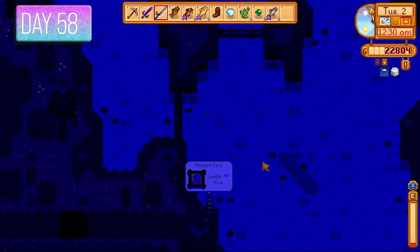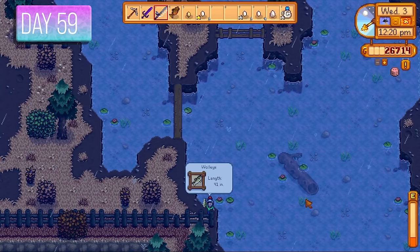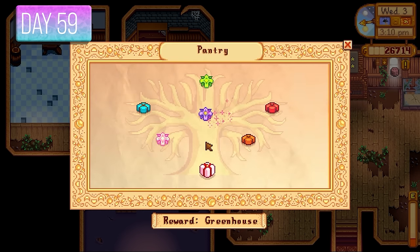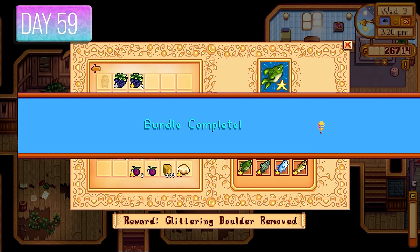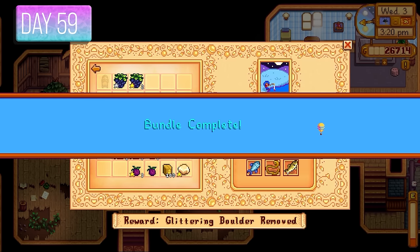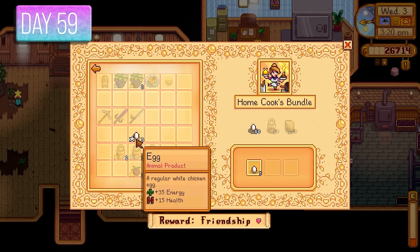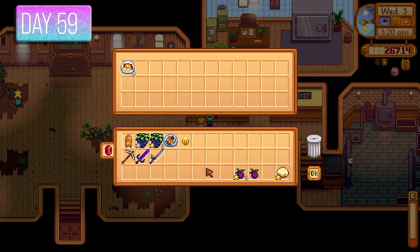I gave Penny her birthday gift and gave Willy a copper bar for his quest — 180 gold and extra friendship points. I spent the evening fishing up midnight carp for the aquatic overpopulation quest. Got back 100 wheat flour. I also fished up a walleye needed for a community center bundle. Finally got some cheese — that completed the artisan bundle, rewarded with a cake. The quality fish bundle was done with the walleye, and I also needed the tiger trout for the river fish bundle. Completing all fish tank bundles was another big step toward finishing the community center.